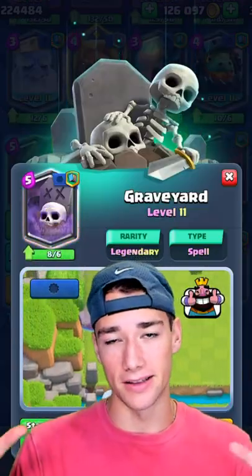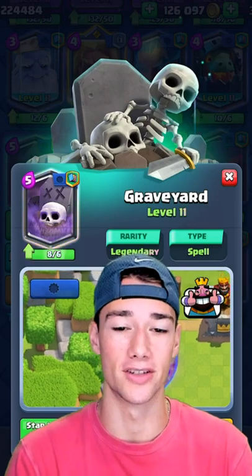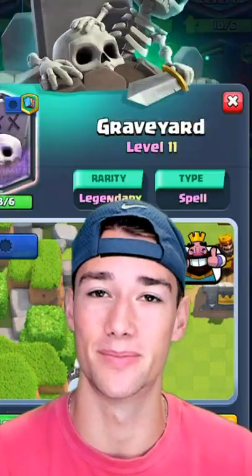Graveyard is a win condition that can spawn right on the tower — it's one of the better win conditions in the game, so it's gotta be one of the better spells.